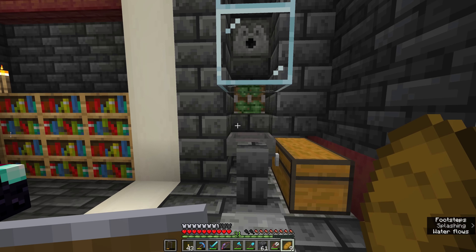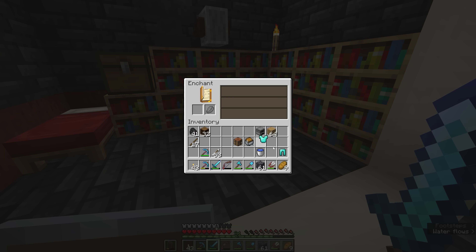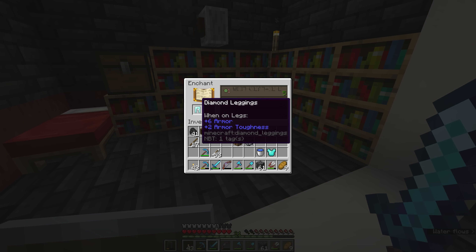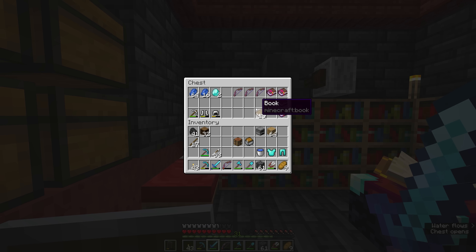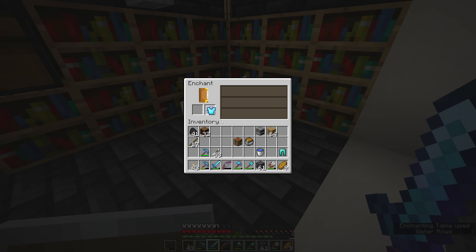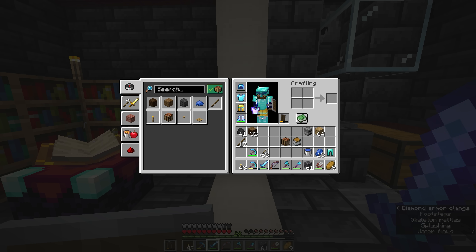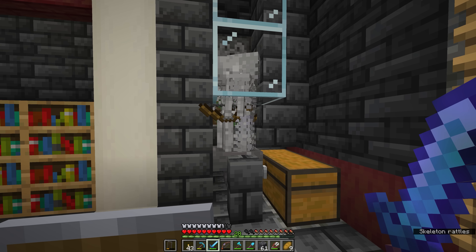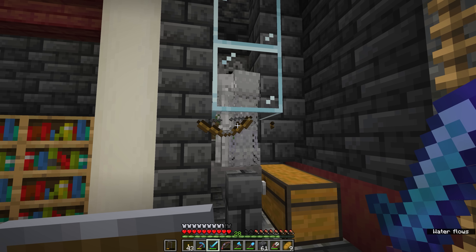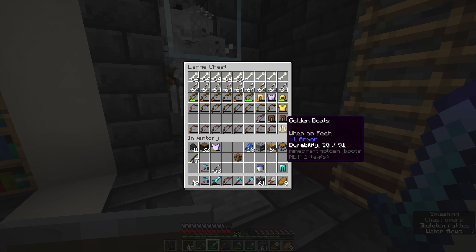We're going to grind a few more levels as we go, and take a look at what we get on both the leggings and the chestplate. Unbreaking 3 is showing up on both, so we have no idea what kind of protection enchantments we're going to get. The grindstone is here though — let's see if we get protection 3. The leggings will give us protection 4 as well, so all we need to do is get a couple more levels. Since a couple of skeletons are spawning with chainmail armor, I'll point out that chainmail armor is a thing, although it's not something players can craft.